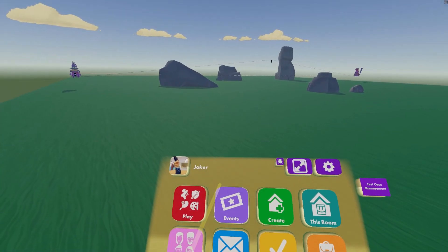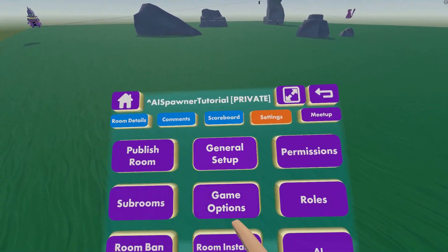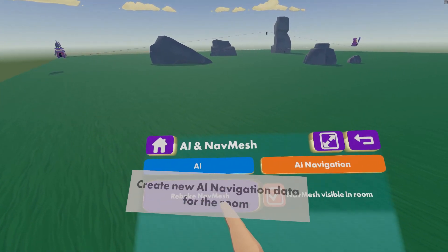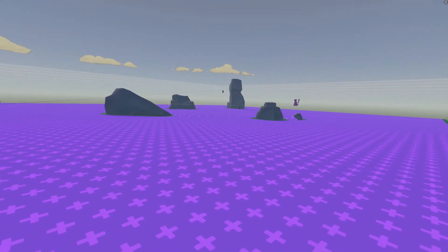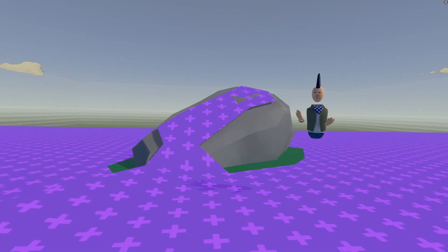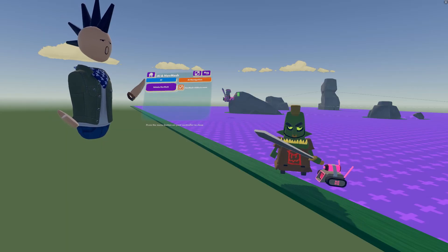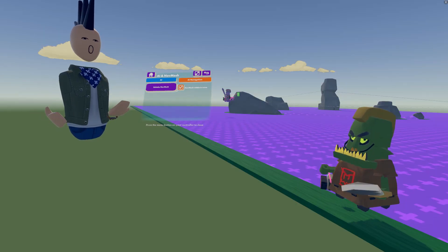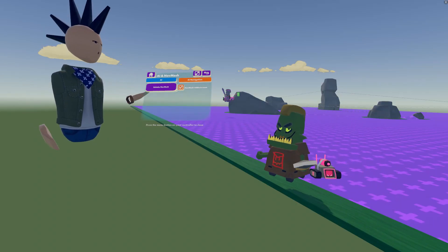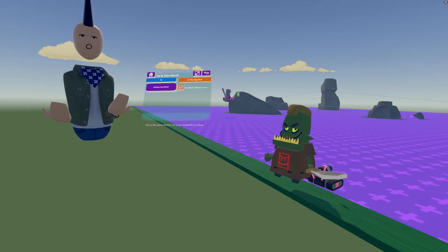First of all, the nav mesh. Remember we got a message earlier telling us that we needed to make a nav mesh by hitting a button in our watch menu. So now go to the room settings tab, find the AI button, and hit the button for rebake nav mesh. Now we have a nav mesh in the room — this purple surface — which means NPCs can start moving around. Rec Room automatically detects the surfaces everywhere in your room that can be walked on and marks them as areas that NPCs can move. The nav in nav mesh is short for navigation, and mesh just means surface. Some NPCs walk on it and some fly over it. If a surface doesn't have nav mesh on it then NPCs can't go there. Remember to hit rebake nav mesh after you edit the environment of your room so NPCs will be able to move around as expected.